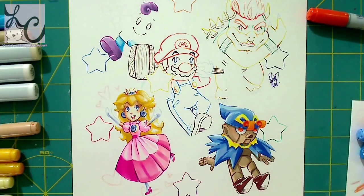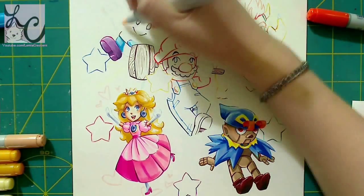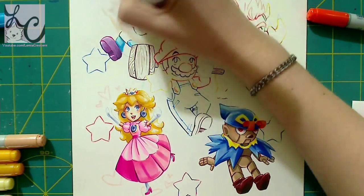It's all the playable characters in that game. You can see Mario's in the middle — he has his hammer, which is an item you can equip as a weapon. And then there's Peach on the lower left, and Geno on the lower right.